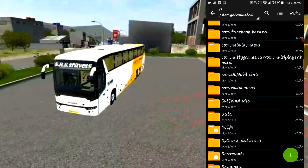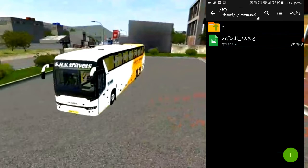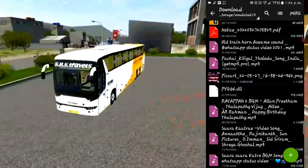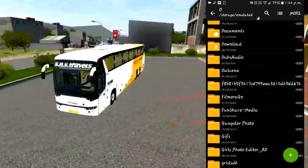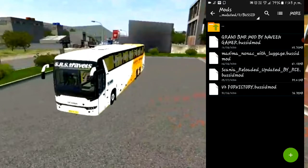You can click on the download button. If you have downloaded this folder, you can click on download and download the SRS mode. If you have already extracted this folder, you can copy it and paste it in the folder.